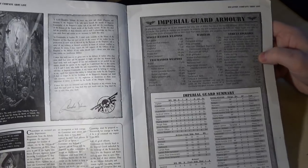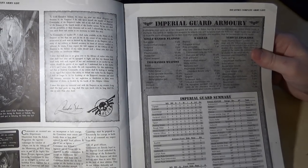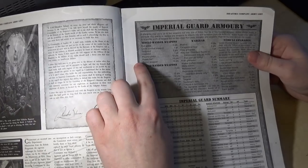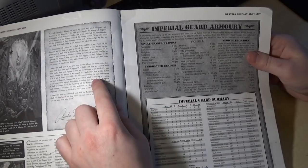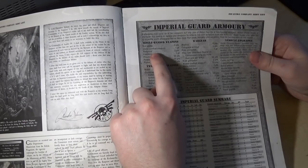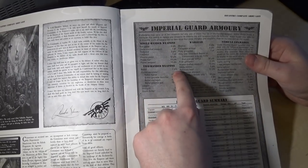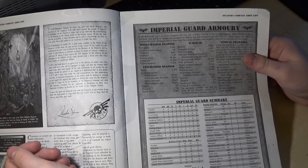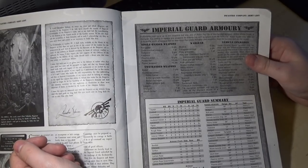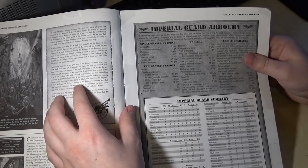And then this is your Imperial Guard armory. Back in the day characters could take two weapons — two weapon options. But only officers could take power weapons, and commissars could take power fists. Apart from that, you could have a veteran sergeant with a hellpistol if you wanted. A bolt pistol was three points — that's madness by today's standards — but the bolter was only two points. Back in the day, the bolt pistol gave you an extra attack in close combat. That's what was good about it.